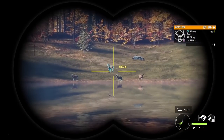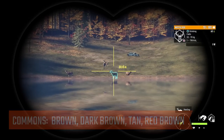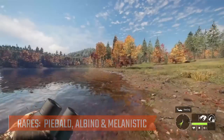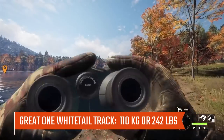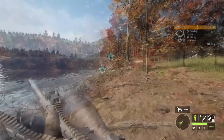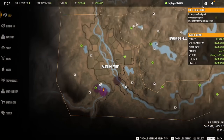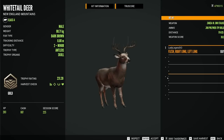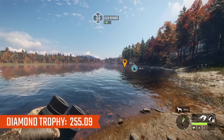Common variations for Whitetail include brown, dark brown, tan, and red brown. The rares include Piebald, which is rare, and Albino and Melanistic, both considered very rare. If you're looking for a Great One Whitetail track, that would be 110 kilograms or 242 pounds. We have a gold here — 231 is a pretty nice one. Diamond for Whitetail is 255.09.